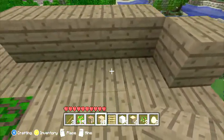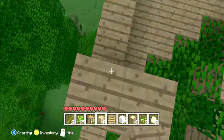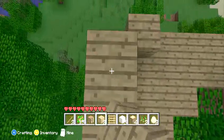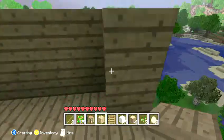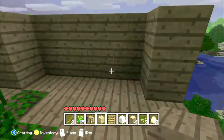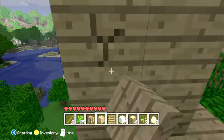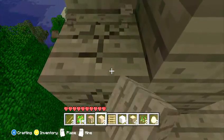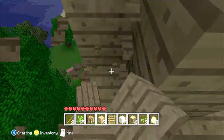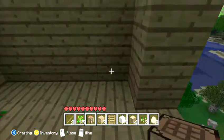My workbench, furnace, chests — I'll set those up. I don't need these corner ones so I can take those out and have some extra wood to spare. Oh, three wood — perfect for a bed. I almost forgot about the bed too.